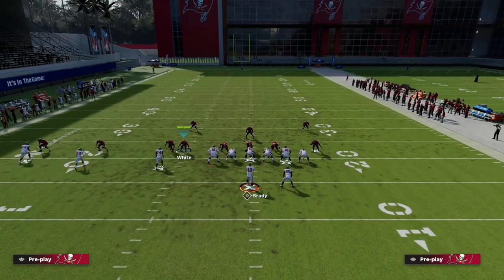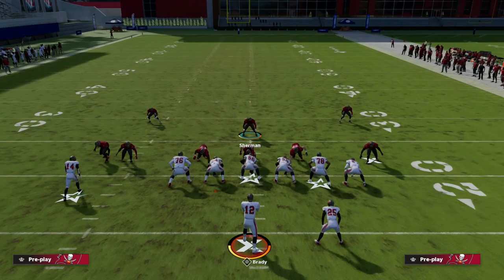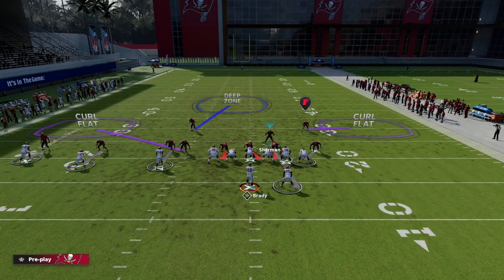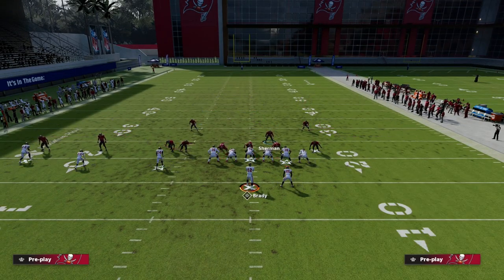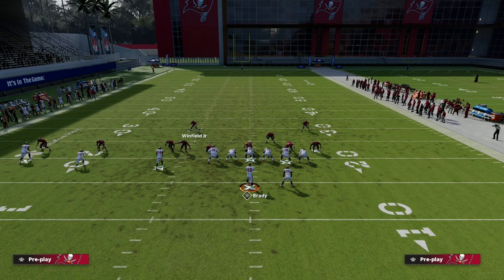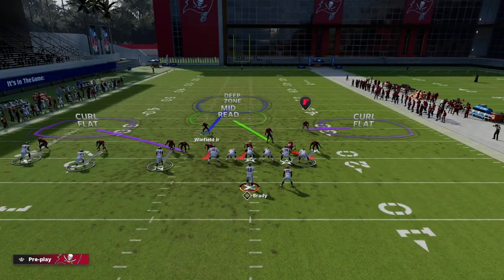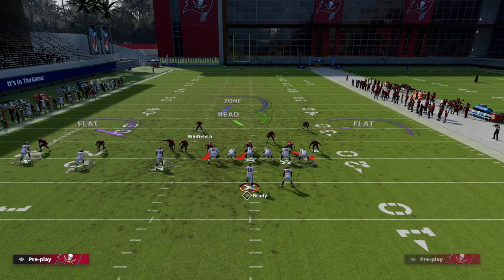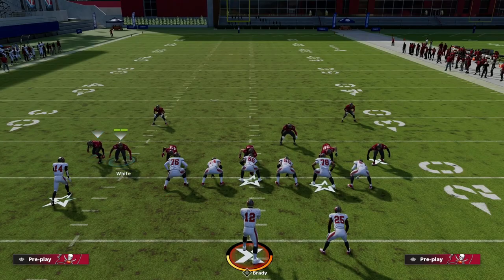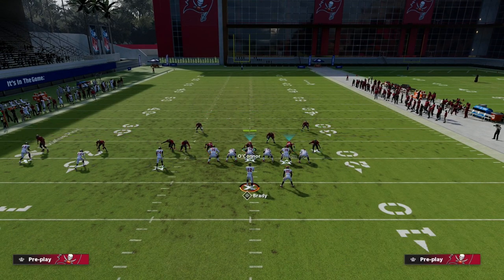What I've been getting a lot of is something essentially like this — they know that we don't put the running back out on a route a lot, so they just kind of user this guy, and this is basically the defense. If they're doing the match quarter stuff, this guy could be in a quarter, but normally speaking, especially after we motion into two by two, he'll be in a third. Now, if they don't have a safety over the top, this is what's going to make this a really special concept.